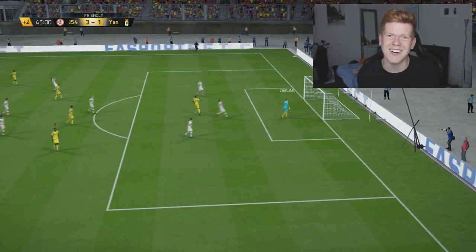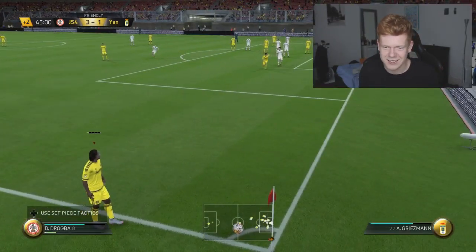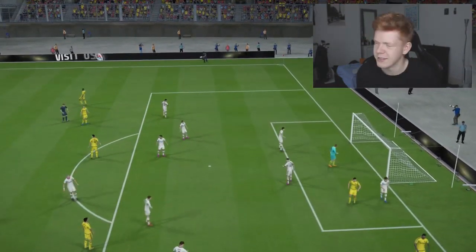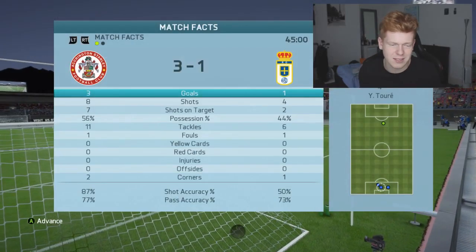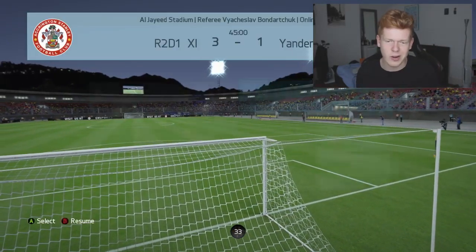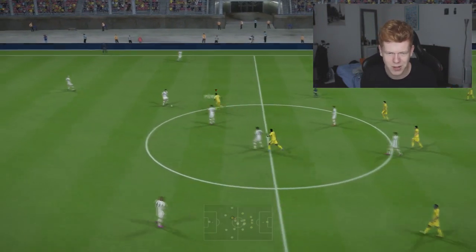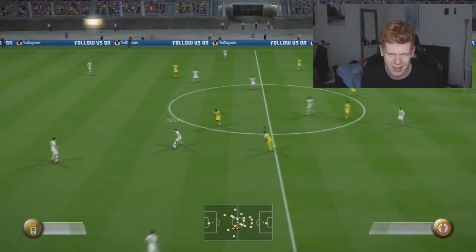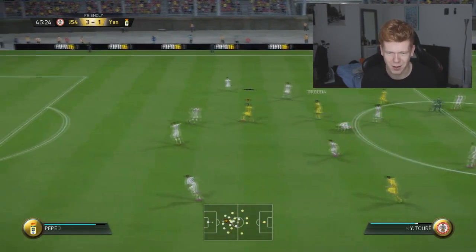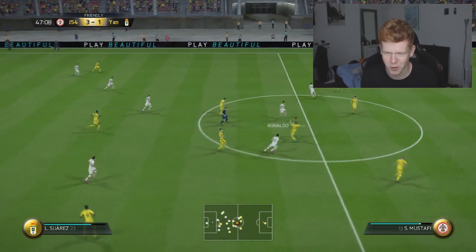Go on Gundogan — oh my god. Honestly this team has like superpowers. Go on — Gundogan tried the shot but that's half time. Look at them stats: 8 shots, 7 on target, 56% possession. He's had 4 shots, 2 on target. I absolutely adore this team and I've only played one half. Let's hope we can go on and win because we've got to do this team justice. Things can change very quickly in FIFA and I've got to back up what I've been saying.